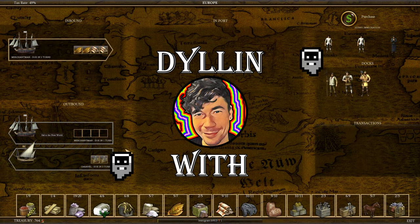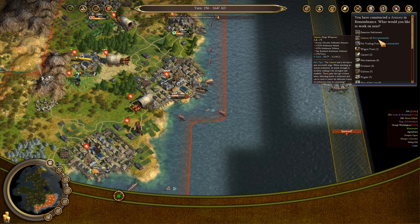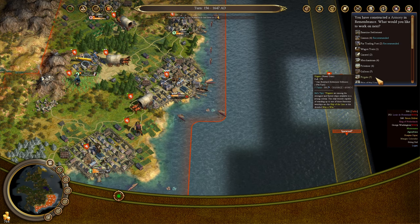Welcome back to Dylan with Sid Meier's Civilization IV: Colonization, where we continue the conquest of the Americas as the Dutch. Four turns — frigates take seven turns.